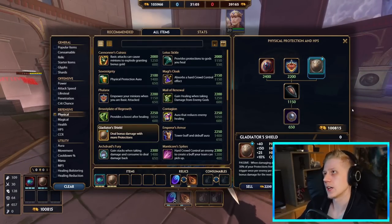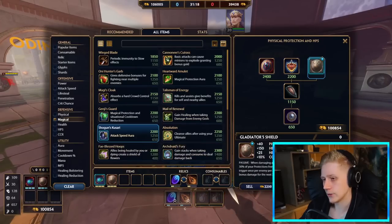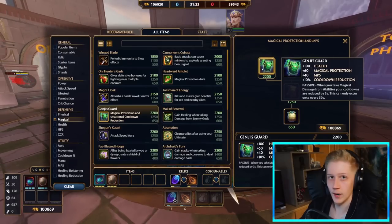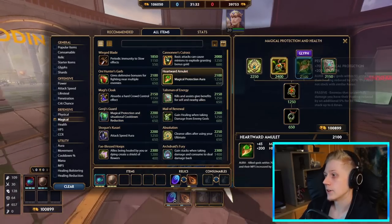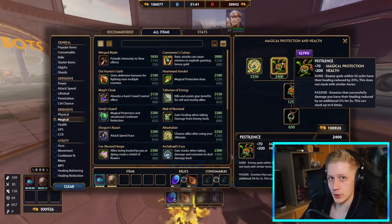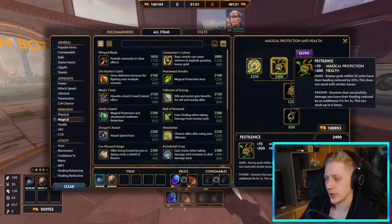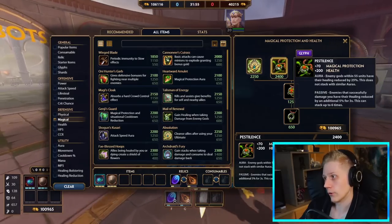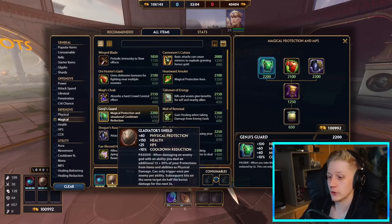The second abilities — the slow and knockup — deal 155 and 230 on max rank, nothing super impressive, so they get leveled last. My leveling order is: 1, 3, ultimate, then 2s. For starting the game, you want to start with your 3 since it does the most damage clearing camps. Once you hit level 2, grab your 1 and go into the laning phase.